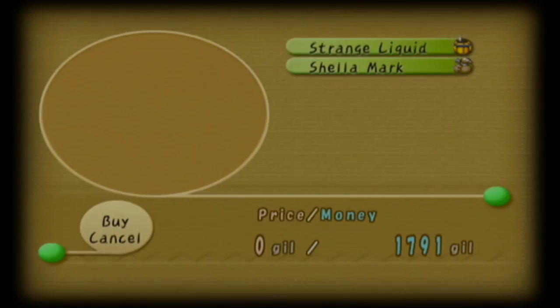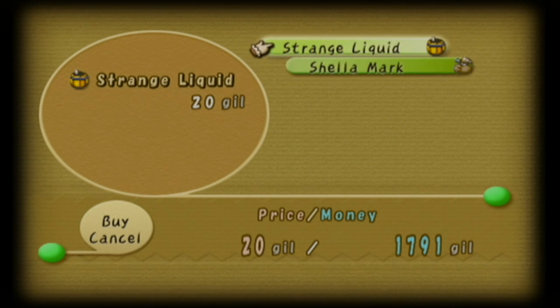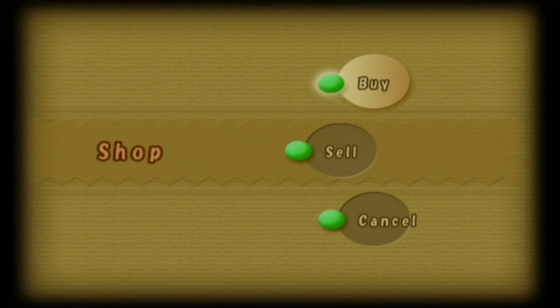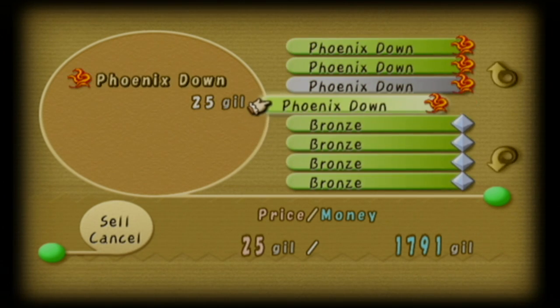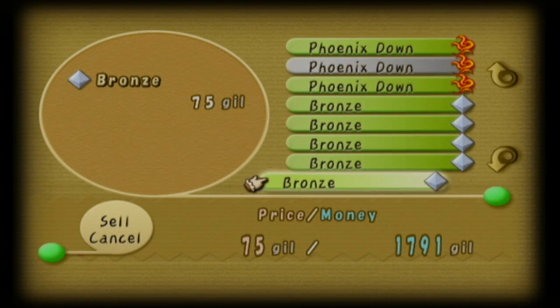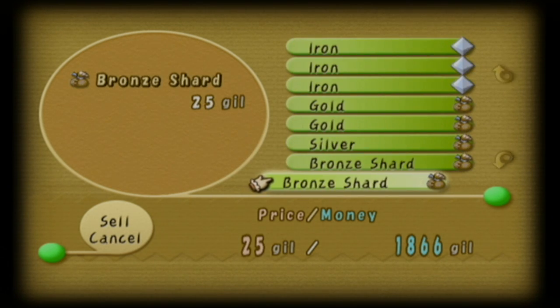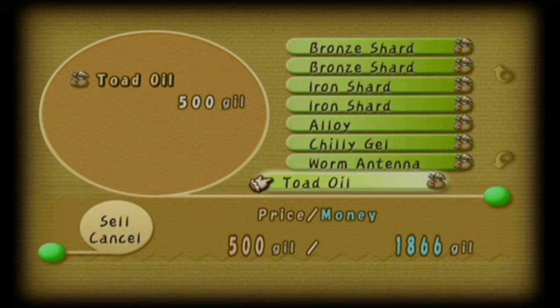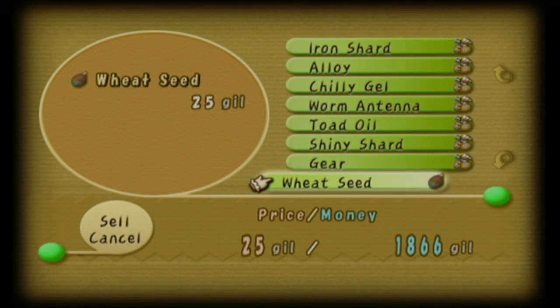Hello, come have a look. What you got? You can also buy Shella marks here for 50 gil each. But of course, you need the first one from the Sluice to actually enter. Strange liquid — I'm gonna sell you stuff. Let's see — maybe a bronze? I'll sell you a bronze. Silver, bronze shard, iron shard, chili gel, worm antenna, toad oil, shiny shard, gear. So many good stuff.